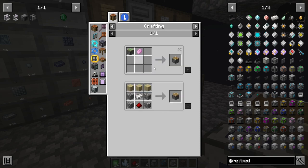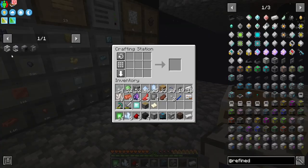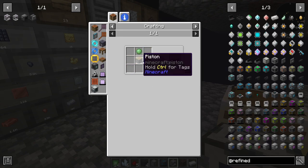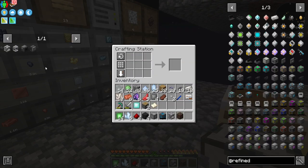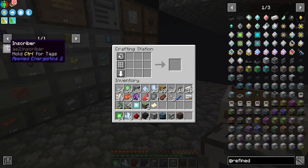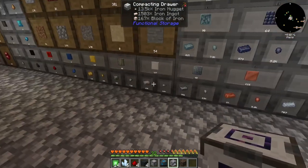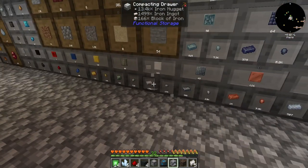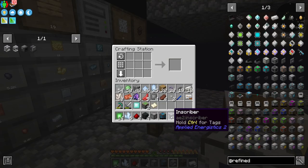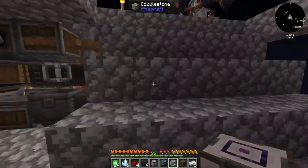I need a second Piston — I'm just missing one piece of Iron. Sticky Pistons times two, and then one, two, three, four, five. I already made my Inscriber. I'm a smart person.